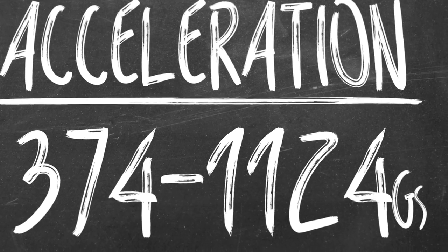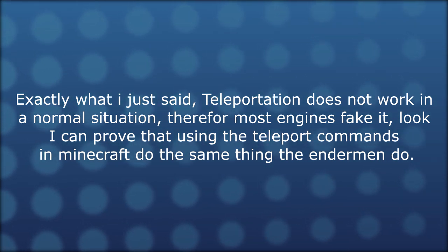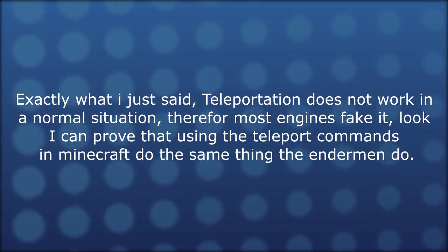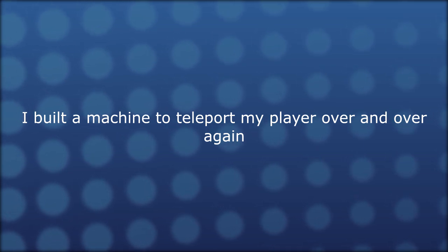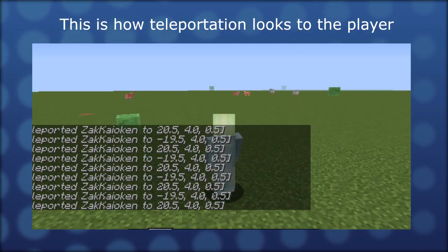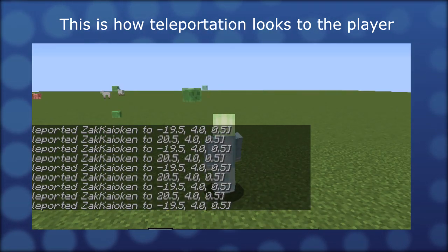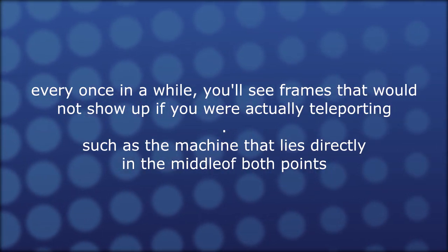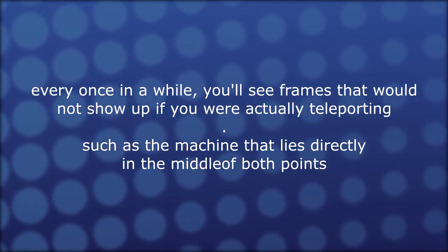They are really putting those long legs to work. Teleportation does not work in a normal situation, so most engines fake it. I can prove that using the teleport commands in Minecraft do the same thing the Endermen do. I built a machine using command blocks to teleport me between two points over and over again. If you look inside the frames, you'll notice insane little blips — every once in a while, frames appear that would not show up if you were actually teleporting, such as the machine lying directly in the middle of the two teleport points.